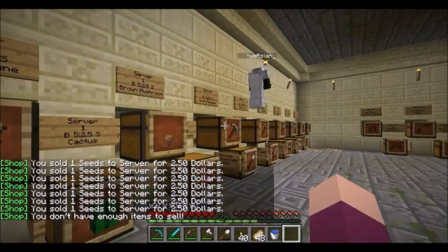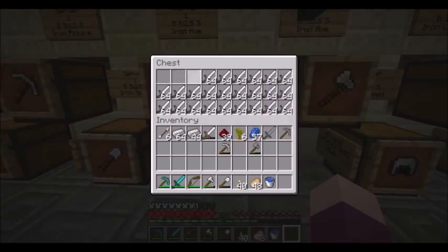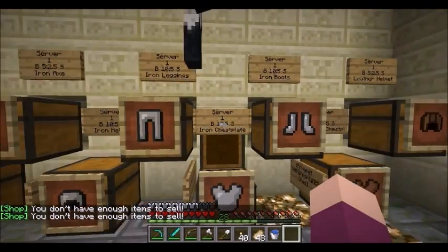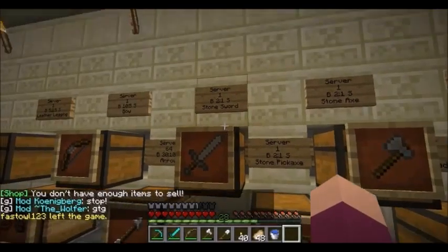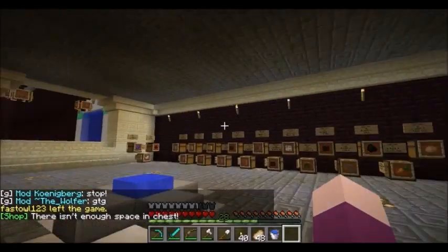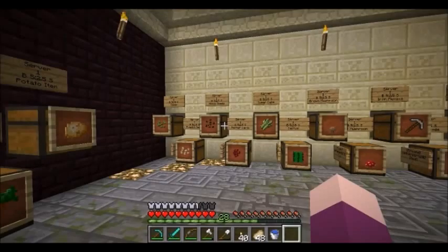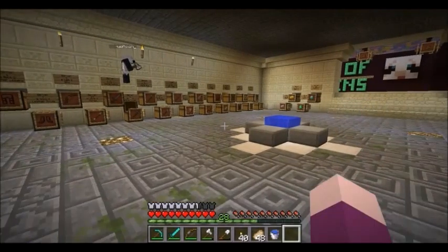If you just go on a really quick seed run and get a ton of seeds, you can get a ton of money. We also figured out that it says you don't have any items to sell when I'm selling the iron sword, even though I do have one. The thing is the iron sword isn't at full durability — it's lost durability. You can't sell things that aren't at full durability if you're selling armor or tools, because people buying that stuff don't want to buy one with broken durability.